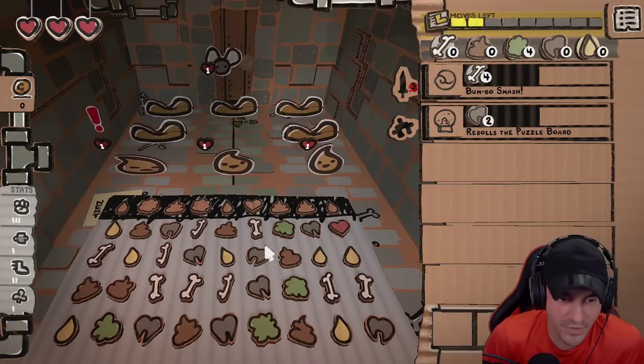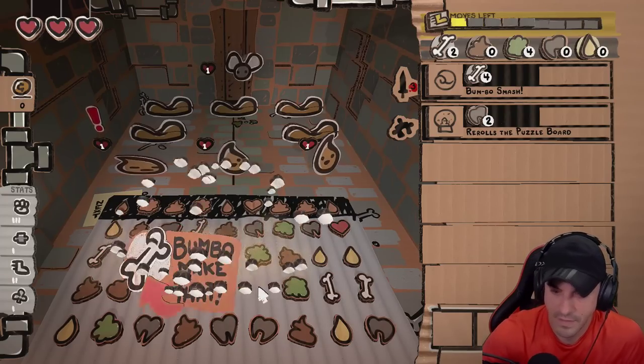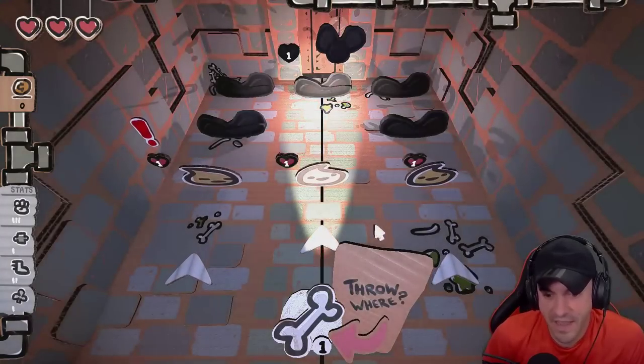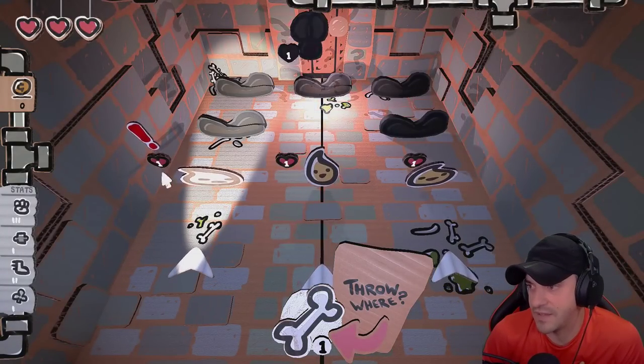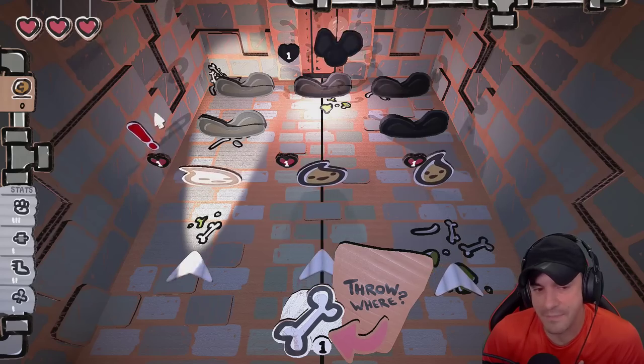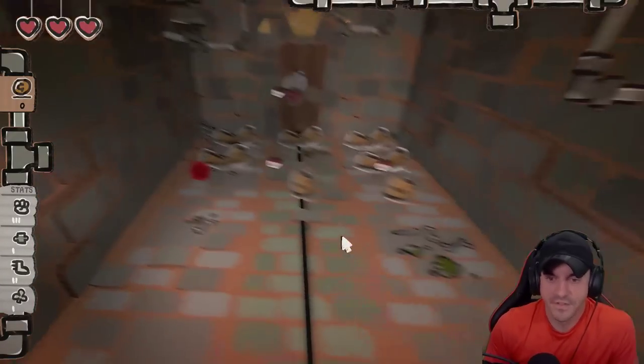Now we're going to start doing some damage. We got three bones set up. Hit him with the yeet. When you get a bone, you get to throw a bone. The red indicator there means he's going to attack on his next turn. So get him out of here.